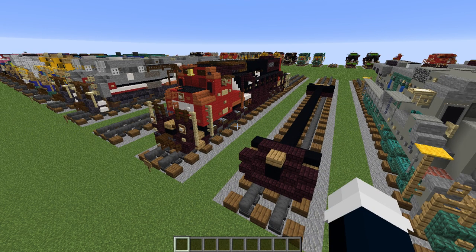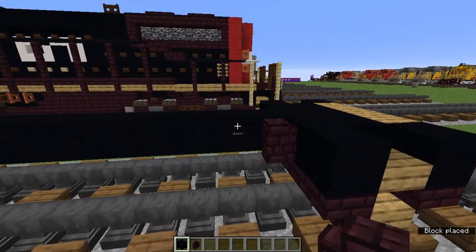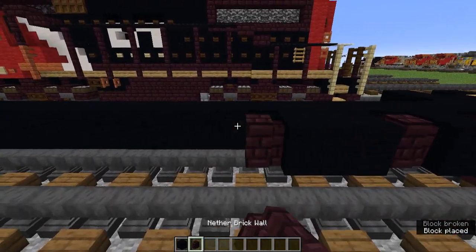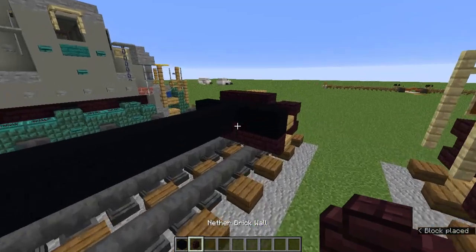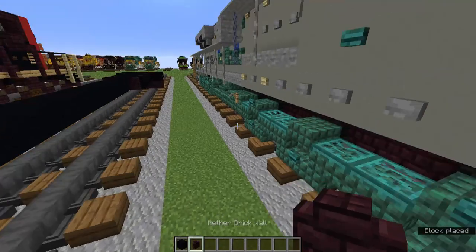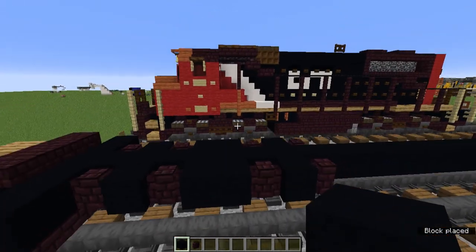We are not going to do the wheels or fuel tank yet — we'll do that after we finish the pilot here. So let's grab the black concrete and the nether brick wall. We're going to alternate: nether brick wall, black concrete, nether brick wall, two black concrete, nether brick wall, black concrete, nether brick wall, black concrete. Do the same thing on the other side, and on the back as well. It should look like that.